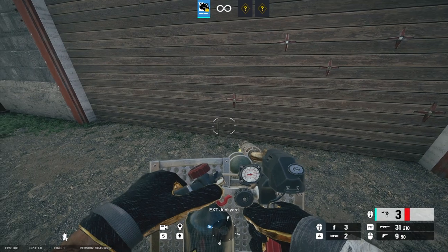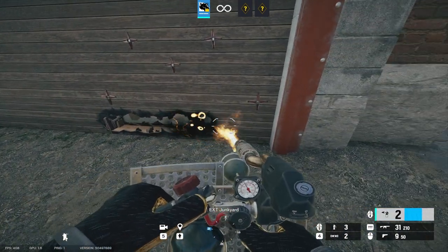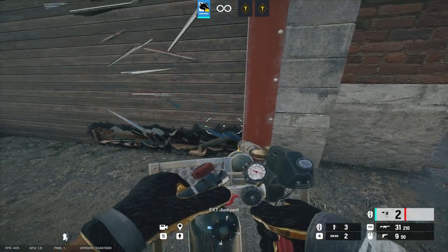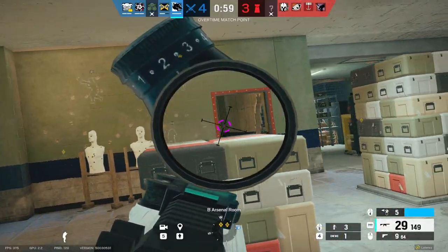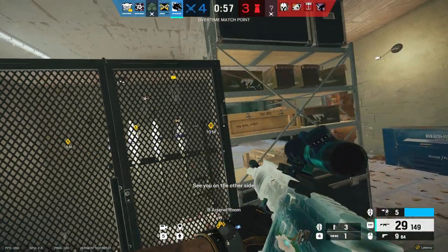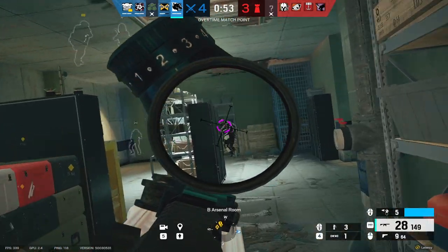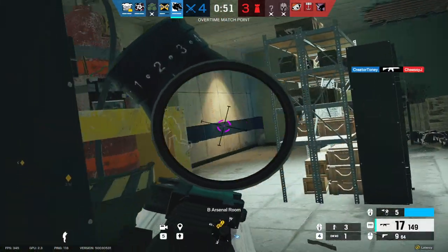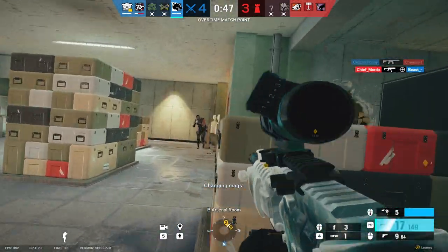If you heard that sound, that means you're doing it right. By mapping out the top and the bottom of the reinforced wall, it will eventually make it soft, so a Buck or a Sophia can just open up the wall. While Maverick tricking can still be viable nowadays, defenders can simply look through the holes that you're making and just shoot you.